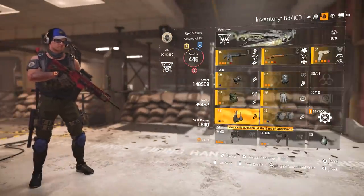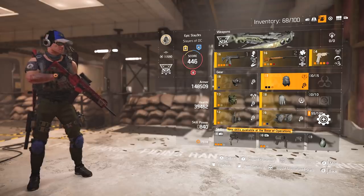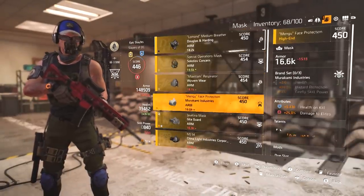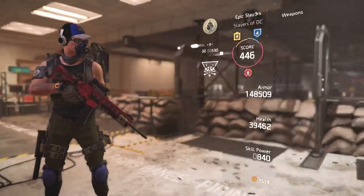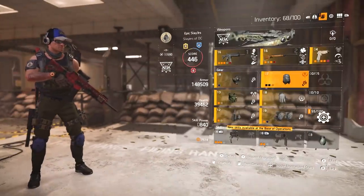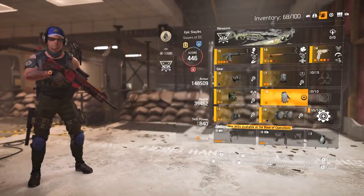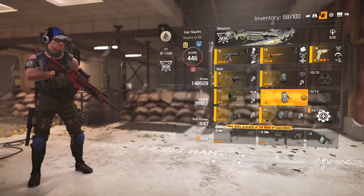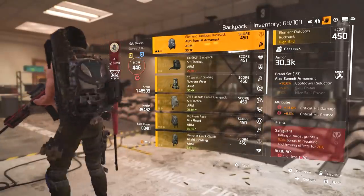The holster has crit chance and damage to elites. I've gone with DnH for the set because DnH has good crit damage and crit chance. If I could change it I'd run Wyvern Wear — you get more crit chance and less crit damage, although my crit chance is already pretty good. You kind of want a two-to-one ratio when it comes to crit chance to crit damage, but when you're running these gloves with the talent you want a lot of crit chance.